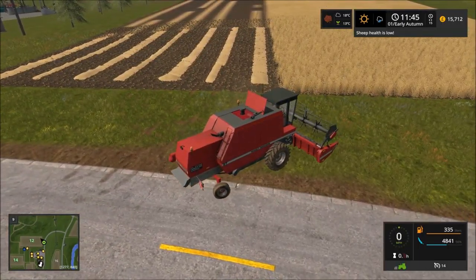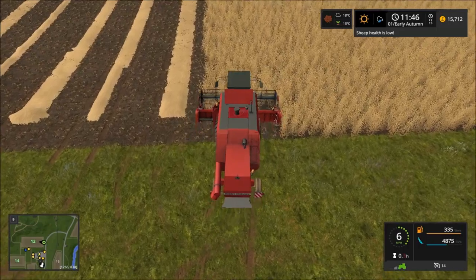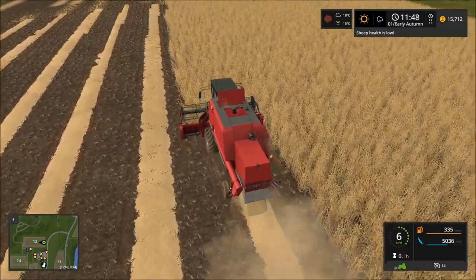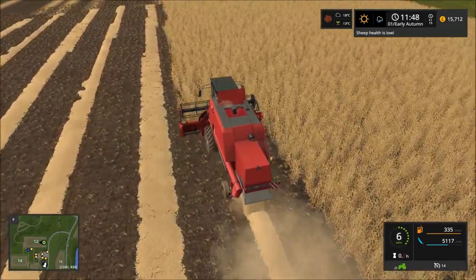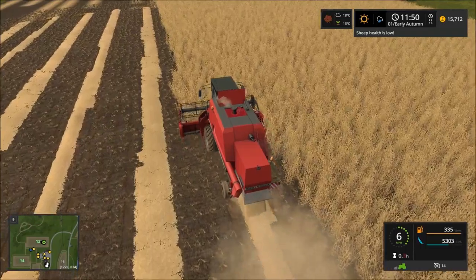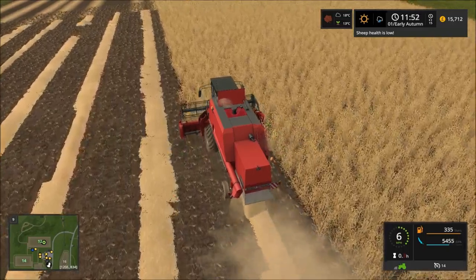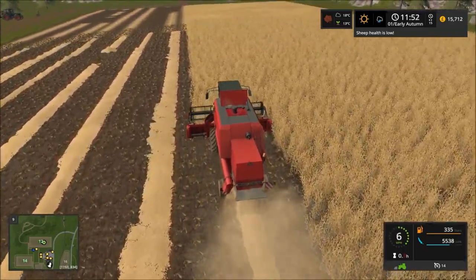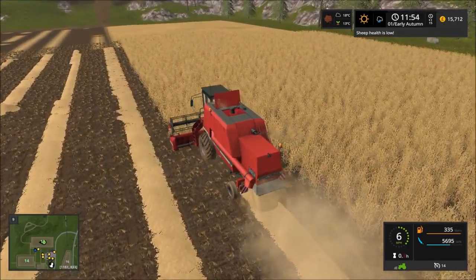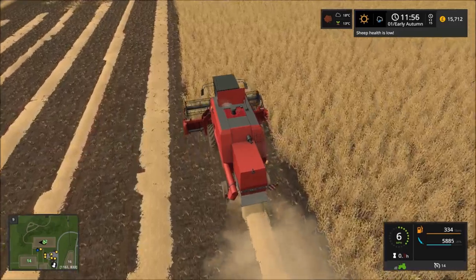I watched the Farming Simulator 2019 CGI release trailer yesterday and it would heavily imply you're going to be able to get dogs. It's also confirmed that you'll get horses. I personally think it would be nicer to get beef cattle instead of just milk from cows. We do have a rain forecast for today, which is unfortunate — you can't harvest in the rain, as I just noticed in the top corner.